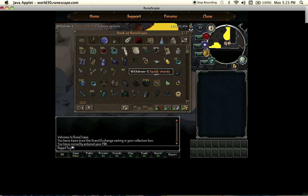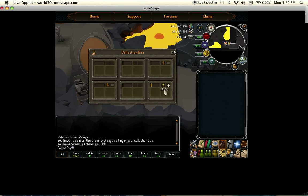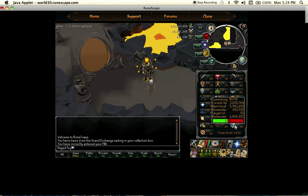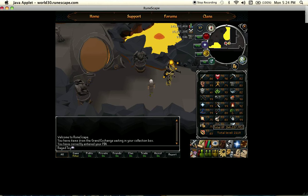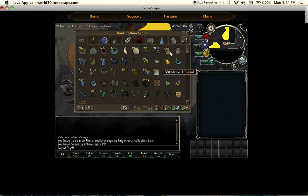So here we have charms. I'm also buying a bunch of spirit shards just for the heck of it, so I could get summoning up, cause 90 summoning sucks and we all know that. Anyway, continuing on with the bank.